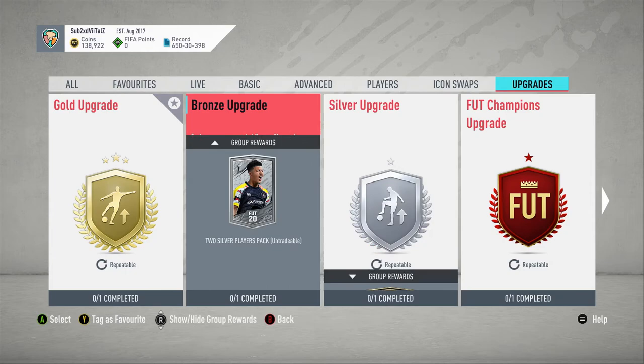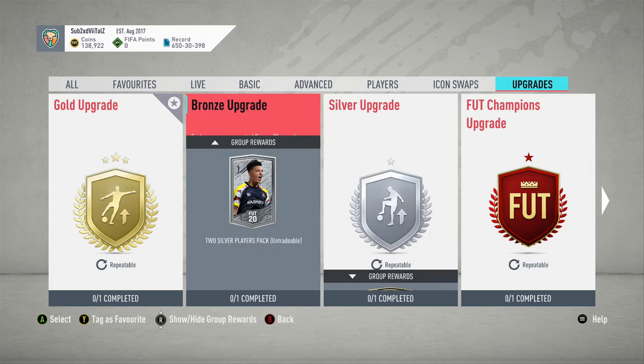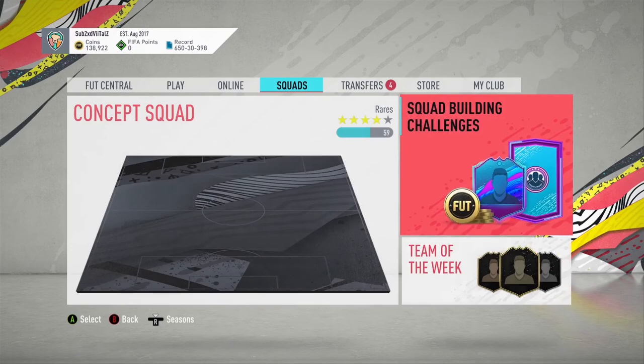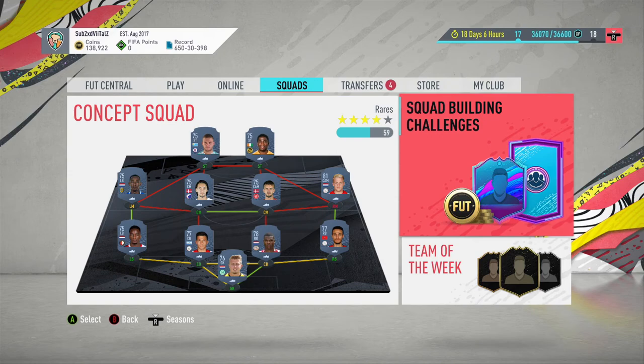Obviously you can do the bronze, silver, and gold upgrades when they come out, but I don't think that's the most efficient way to do it. If you're doing the league SBC grind, you can use the dead players to put them in - that is a good and efficient way to go. However, if you're not doing the league SBC grind, I'd scrap all that. Bundesliga rares are too expensive, so you want to prepare for the 25k pack ones. I've put this video out earlier than last week because the earlier people prepare, the better.